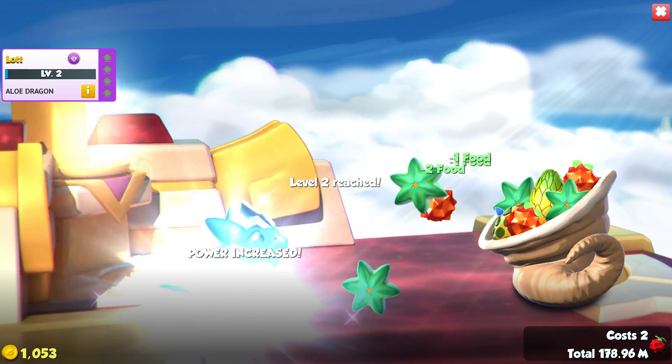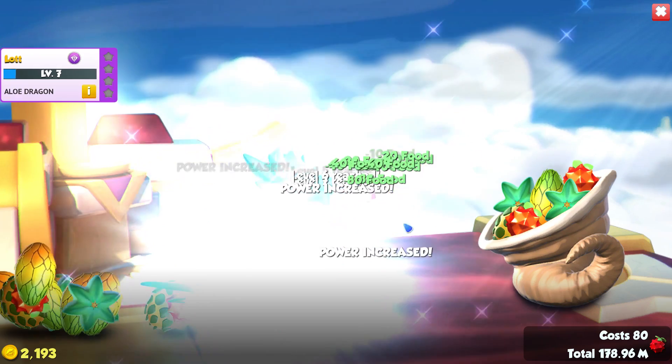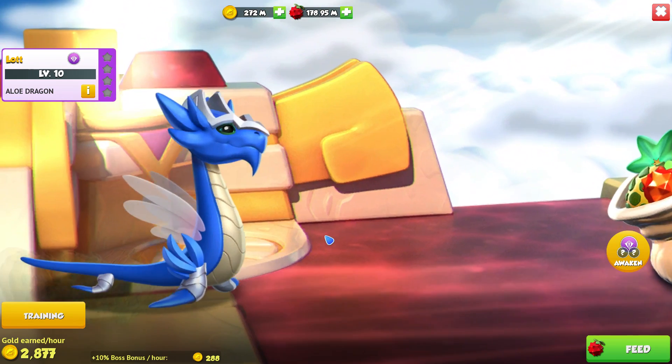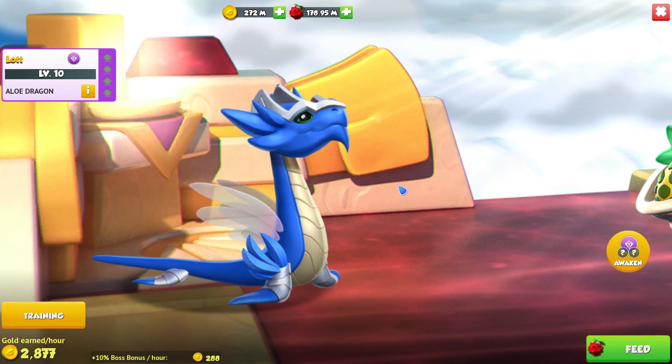Unlike the Murano Dragon, which fits into so many different team compositions, making it really good overall — very standard, very good dragon. Whereas with Allo, you'll get good value out of it, but you've got to think a little bit smarter about the kind of teams you want to put it in.